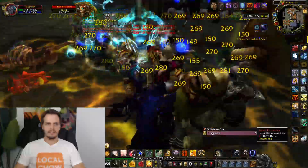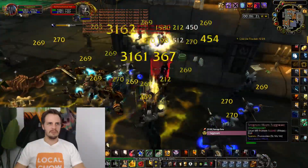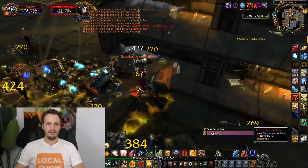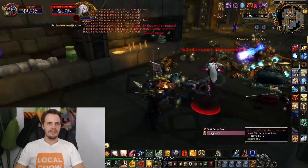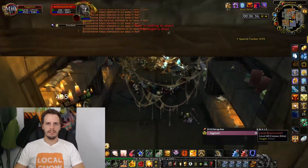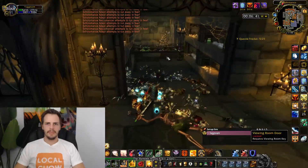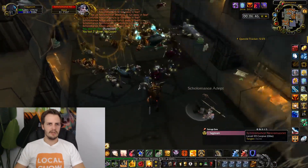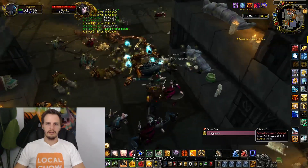Switch to Retribution Aura, get the Consecration down, and let's get the rest of these guys down. There are a couple of times where this gets a little spooky with your health. Shadow Resistance Aura plus being a higher level means they rarely hit you with their abilities, but the knockdown debuff where everything knocks you down no matter what can be rough. If you feel like you need it, just throw down a Lay on Hands to reset your health.